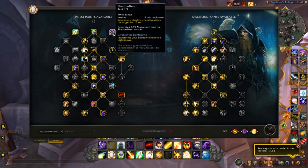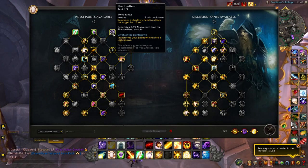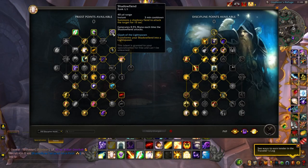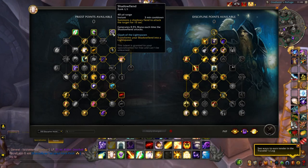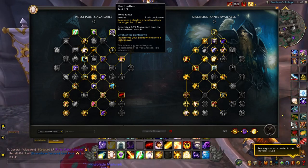Next is Shadow Fiend — it's a must. You can't take it off regardless; it's specifically granted to your specialization as a Discipline Priest. I'd highly recommend using Shadow Fiend anywhere below 50% or 75% of your mana during teamfights, just to replenish mana lost during that period. It generates up to 0.5% mana each time Shadow Fiend attacks — a great way to sustain through those long teamfight battles.